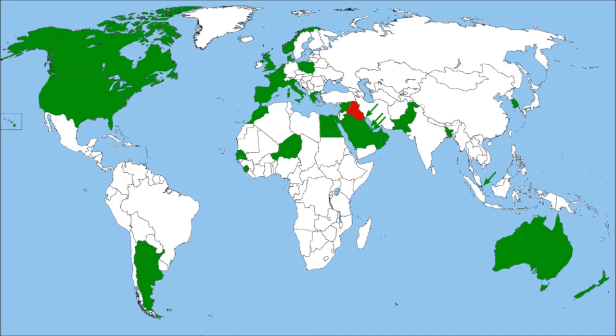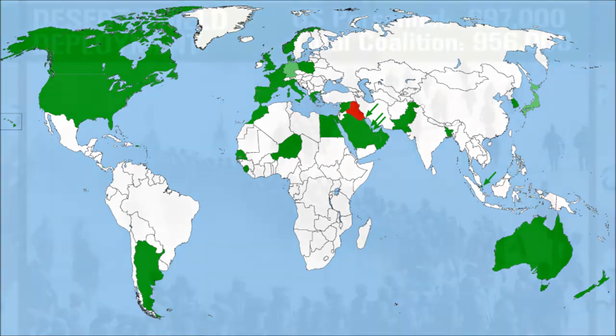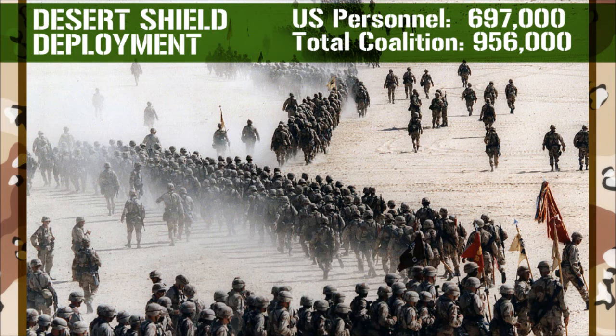And these were just the nations that sent in troops. Other nations would send in money and non-combat assets, especially Germany and Japan. Their constitutions severely restrict combat forces in other countries, but they still kicked in transport ships and $16 billion in aid between them. Meanwhile, American deployment would reach 697,000, the largest we'd sent anywhere overseas since Vietnam. Total coalition troop strength would max out at an incredible 956,000 people.